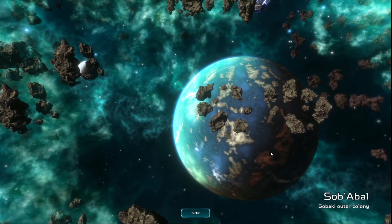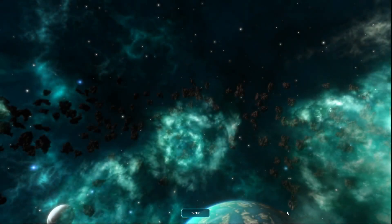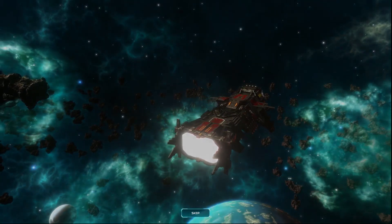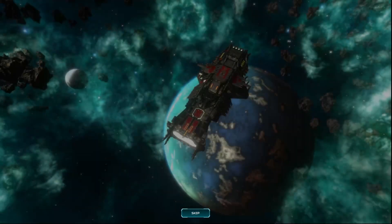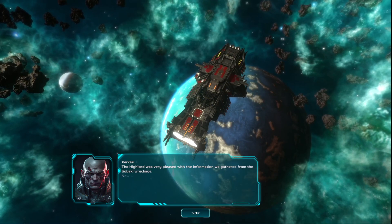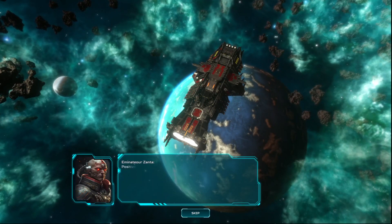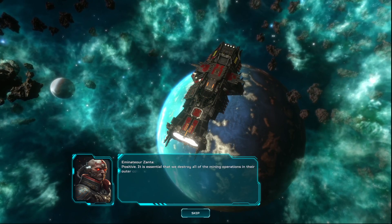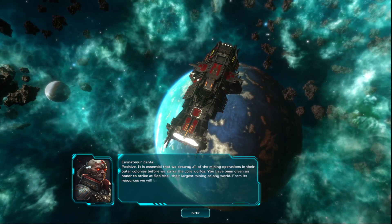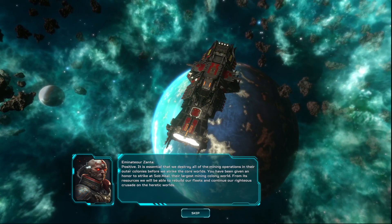Outer colony, huh? So are we on the attack then? The High Lord was very pleased with the information gathered from the Subakki wreckage. Now we have all the data about their outer colonies. It is essential that we destroy all the mining operations in their outer colonies before we strike the core worlds. You have been given the honor to strike at Subakkal, the largest mining colony world. With its resources, we'll be able to rebuild our fleets and continue our righteous crusade on the heretic worlds.